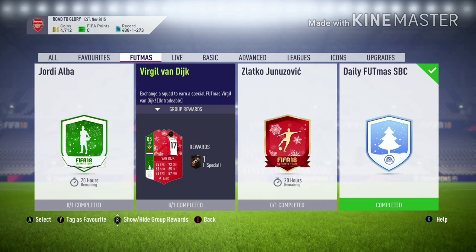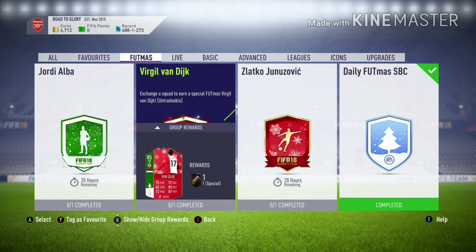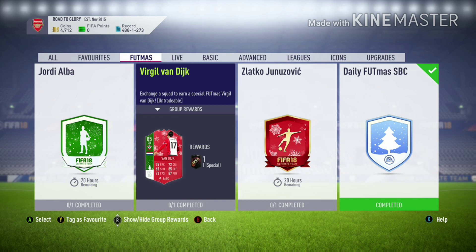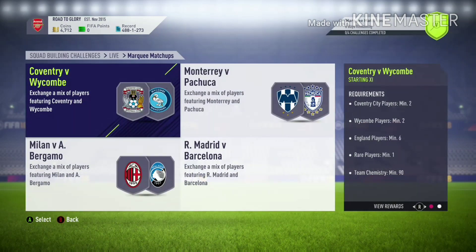Hey guys, BeastMo here. In today's video I've got the Virgil van Dijk SBC cheapest solution. Before I get into it — van Dijk is looking very nice: good pace, good defending, and good physical.